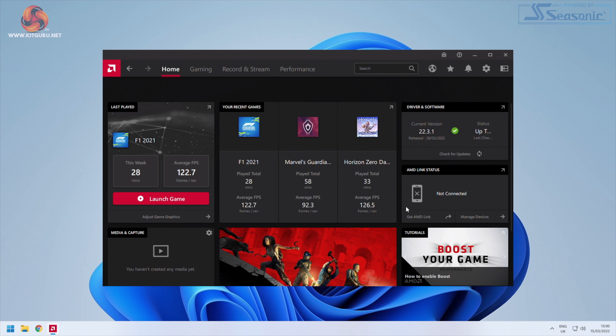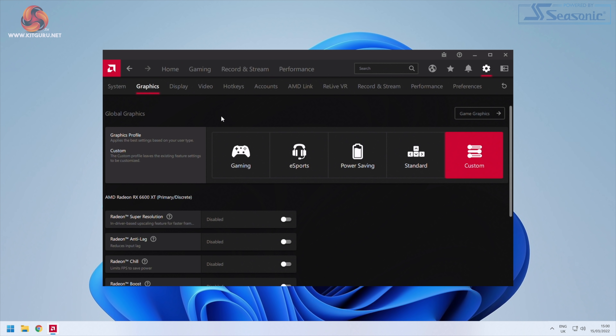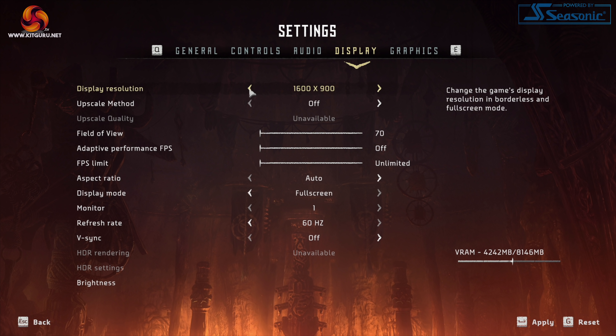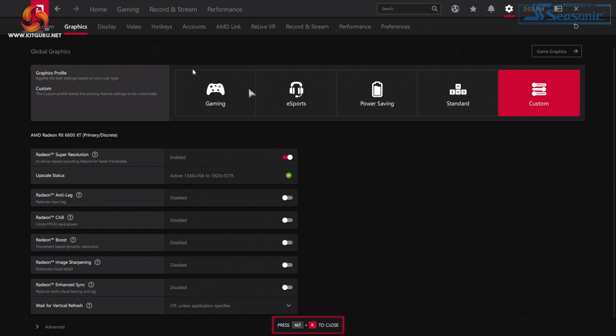Those who arguably might need RSR the most are not going to be able to use it. However, if you are one of the lucky few, you just need to open up your Adrenaline driver and navigate to the Global Graphics tab. There you will find a new toggle for Radeon Super Resolution which you can toggle on or off. Then you just need to open your game, lower the in-game resolution and let RSR upscale to your monitor's native resolution. You can also verify that RSR is active by opening the Adrenaline overlay while in game.